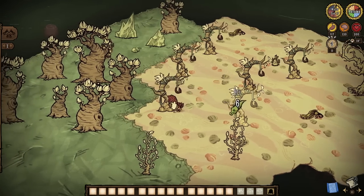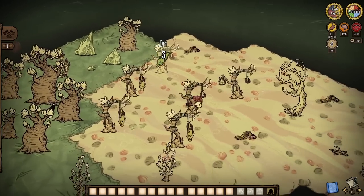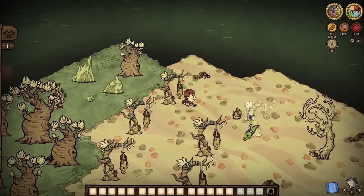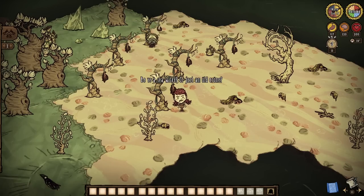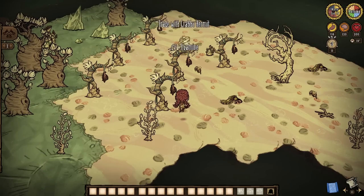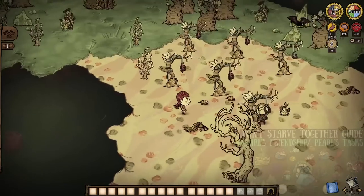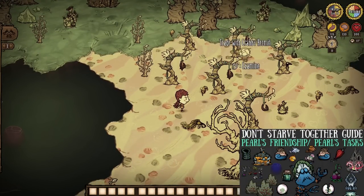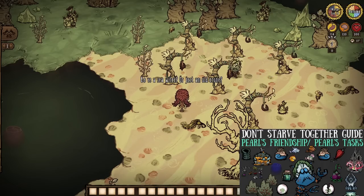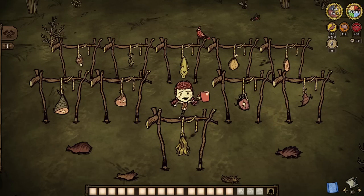Drying racks are more interesting than you probably thought, and to put the cherry on top, there are the special drying racks of Pearl's Island. Unfortunately, they don't actually have anything special to them — like an increased drying time, for example — but they're still tremendously important to Pearl's quest, and we get to feed the old crab the boot. If they were to make these like 5% faster, that would be awesome.